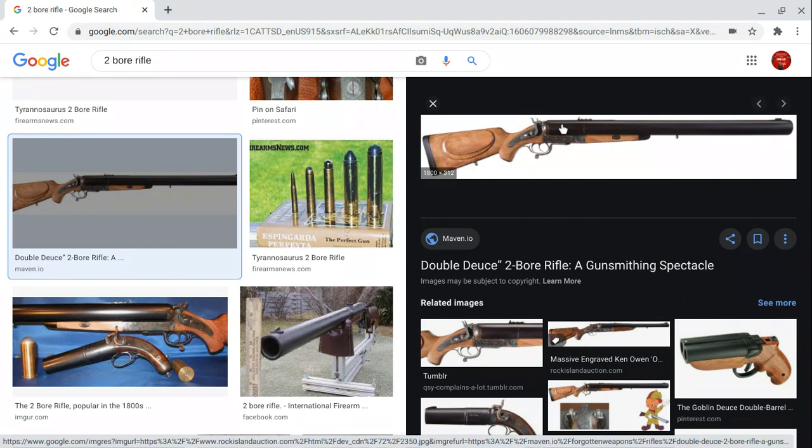The double deuce — this is a weapon that Doom Guy would use. It's basically the same as the elephant gun but a little bit stronger. There are some bad parts about it though: it's heavy, and the recoil is gonna smack you in the face.